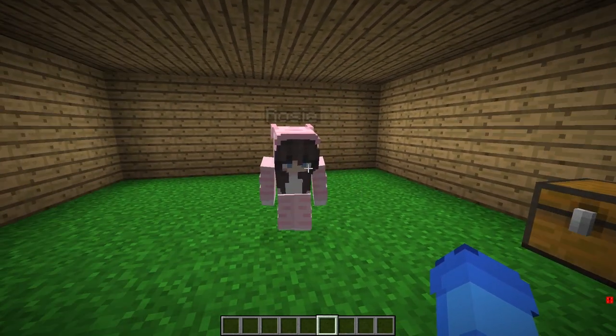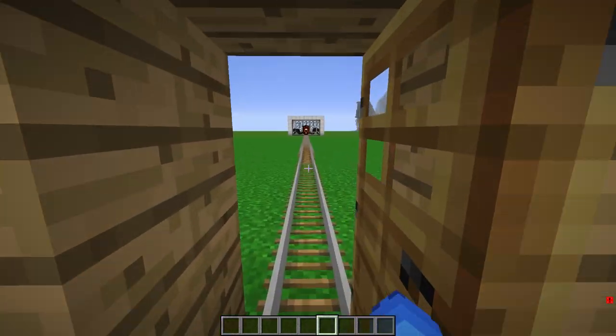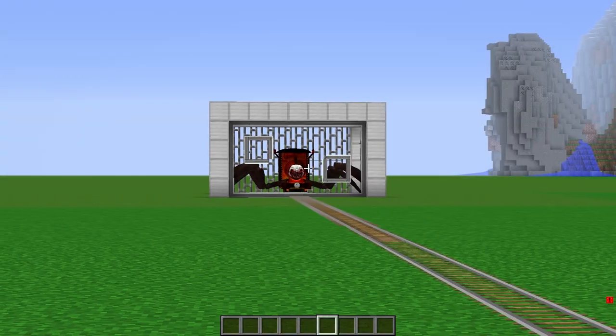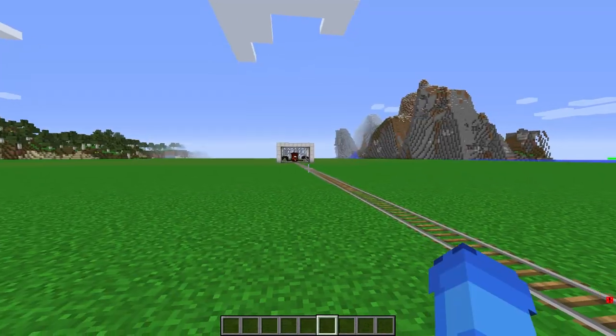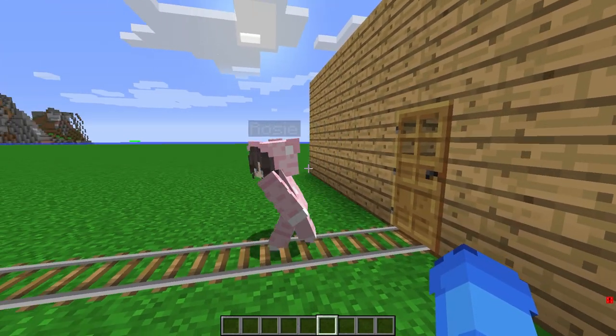I'm afraid we already have bad news, though! What? Why? I don't like bad news, Floki! Look at that, Rosie! There's a giant train that looks like a spider - he's escaping his cage and he's headed right over to our base to steal our only diamond!